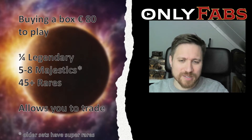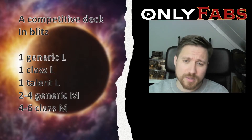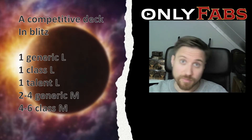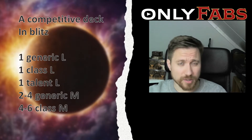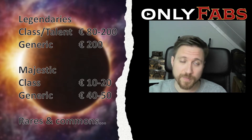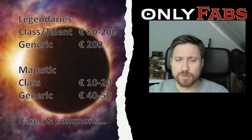If you want to play a competitive deck, I've mostly focused on a generic legendary for equipment and a talent legendary, which is introduced with Monarch — so you're talking about three legendaries for equipment. You most likely need two to four generic majestics and four to six class majestics. The rares and commons are actually really cheap — less than a euro each. If you buy two boxes you'll have all the rares and commons you need, maybe trading a couple for less than 10 euros within your local group.